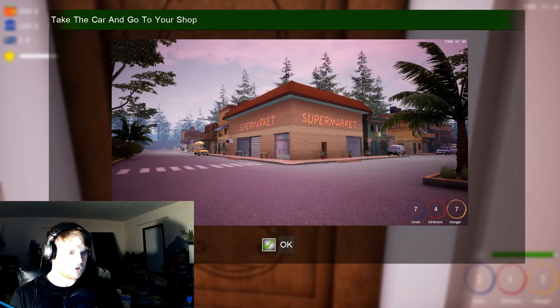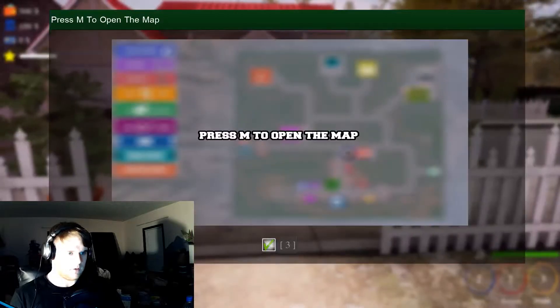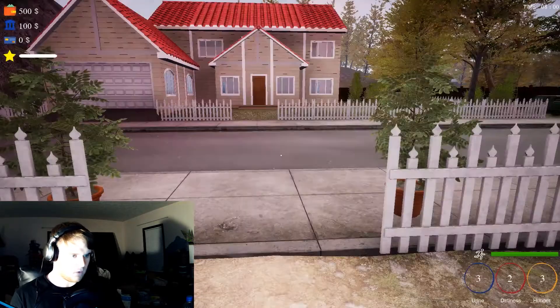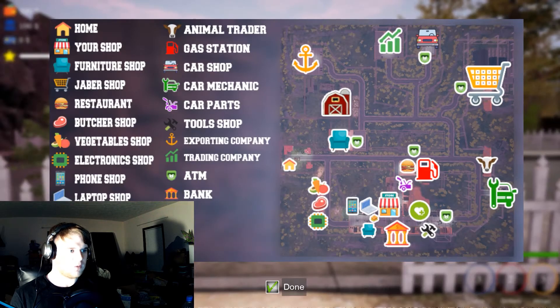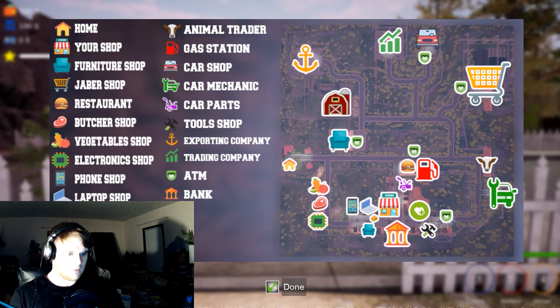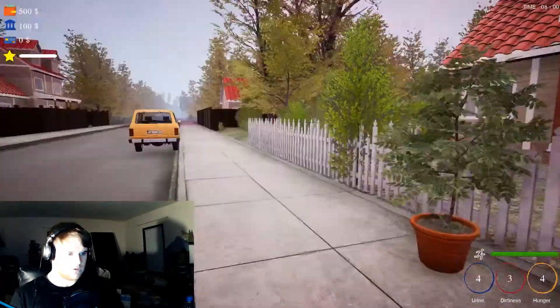Take the car and go to your shop. That's F to interact — that's a strange interact button. Press M to open the map. Wow, my shop is a furniture shop. My shop is here, my home is here. Fastest way to store: make a first right, swing around, go to the store at the corner. Done. Now where's the car? Which is that — it's my car.